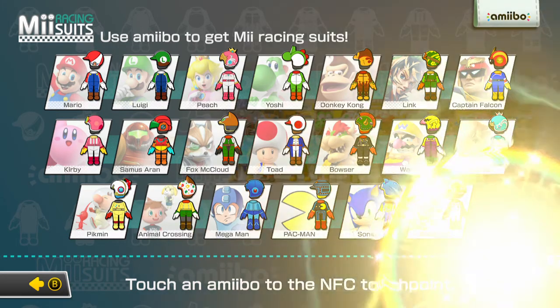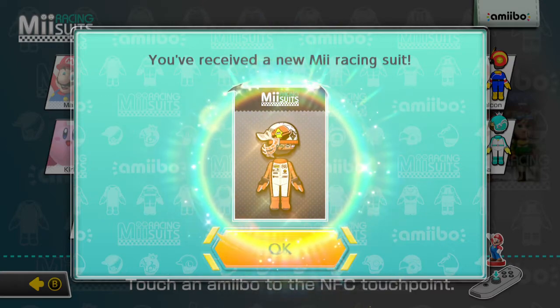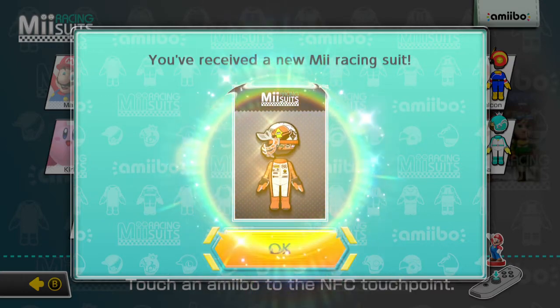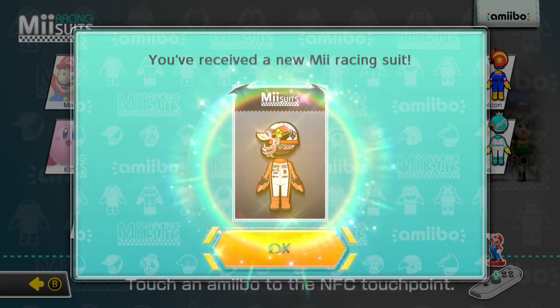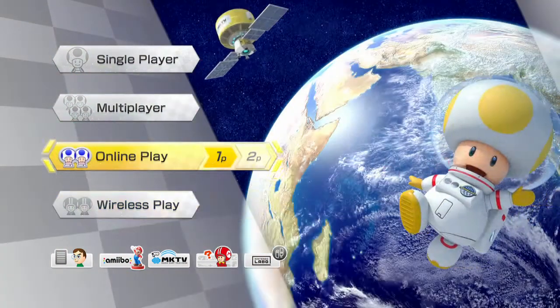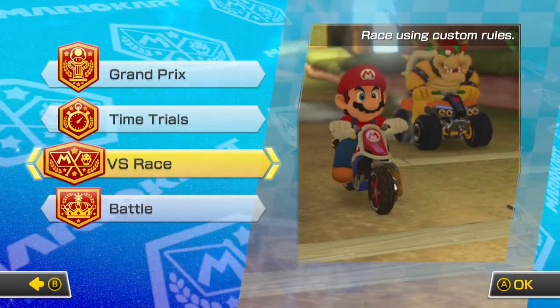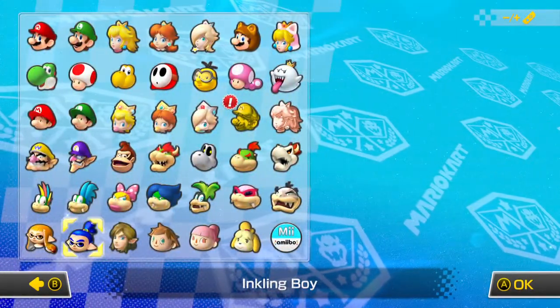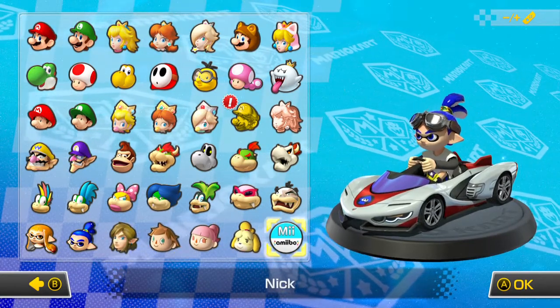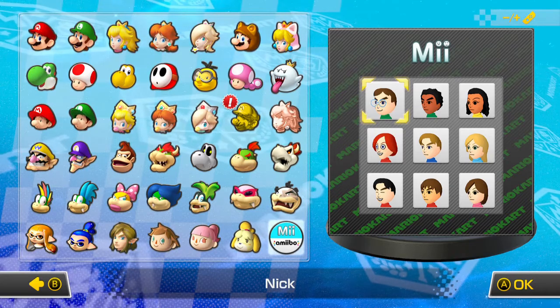It does work. I was hoping that all the Splatoon amiibo would work for this game and give you the Splatoon outfit, because if it doesn't, it would be kind of a waste. I don't know if it works for the Pearl and Marina ones, but I really do hope it does.